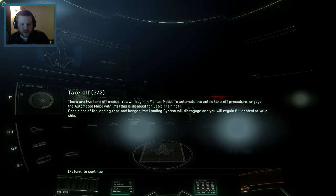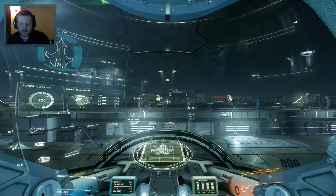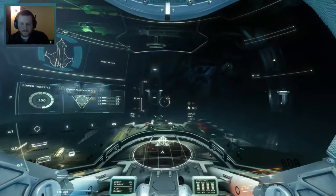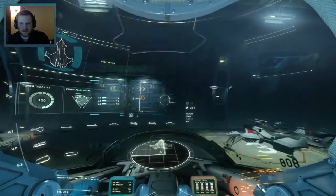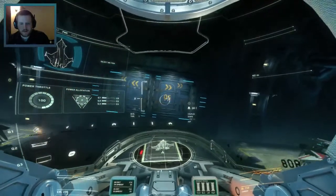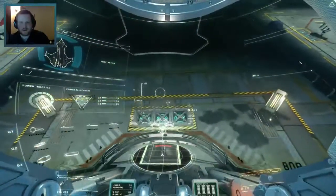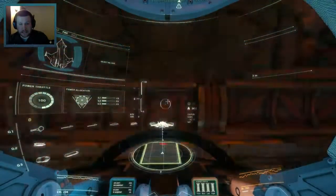For two takeoff modes: you'll begin in manual mode. To automate the entire break-off procedure, engage automated mode with M — this is disabled for basic training. Once clear of the hangar, the landing system will disengage and you'll regain full control. Cleared for launch! Strafing out — clear the pad. Now straight forward onto the taxiway. Make sure you don't pitch or roll. Align yourself with the middle of the doors — the cockpit is not the center of the ship. The tower will open the doors once you're lined up. I will not crash — I'm too pro at this game. Oh, I pitched.